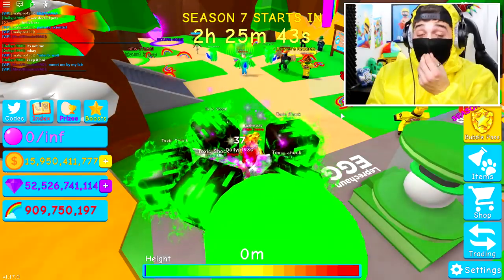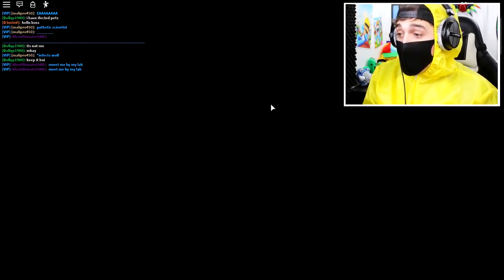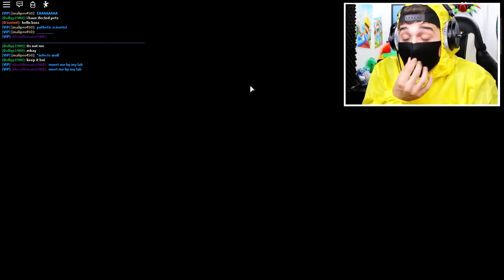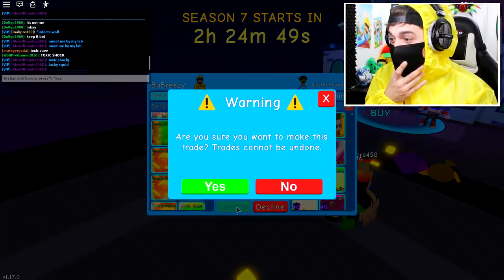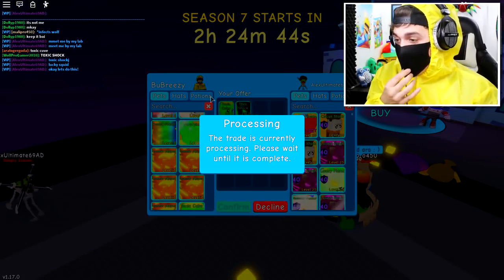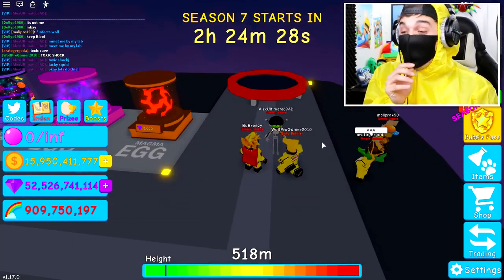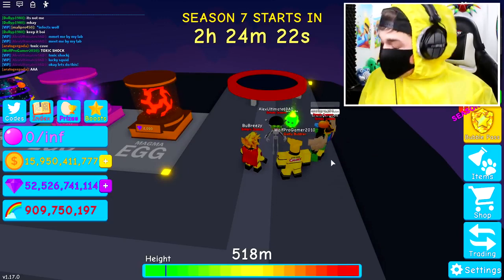We need to get out of this infected zone quick — the zombies should not be able to get through AMS's portal so fast. Let's head up to the lab right now and give him the pets and find the cure. I'm trading him these right now — take those. He must already have the other pets, and now hopefully he can begin making this cure. The mad scientist is about to create the cure to fix this problem.